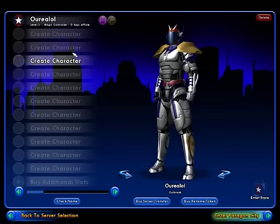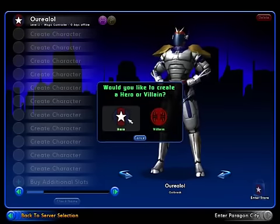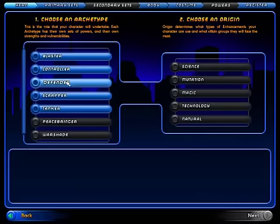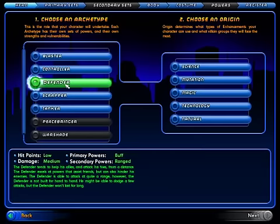At the beginning you can create your own character, choosing if you want to be a hero or a villain. You can choose what kind of powers you want — you can be a blaster, a controller, a defender, a scrapper, or a tanker. Pretty much each power has to do with what you're going to do through the whole game, so you're going to want to read this. Peacebringer and Warshade are what you get when you reach a certain level — I think it's level 20.